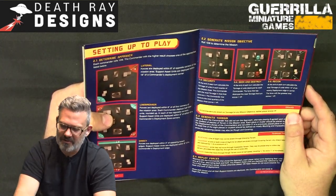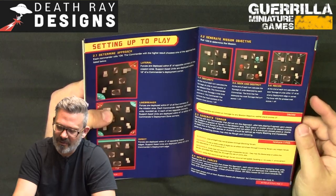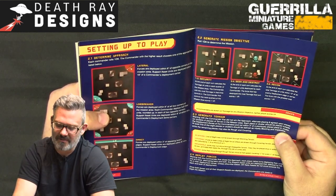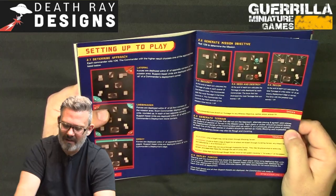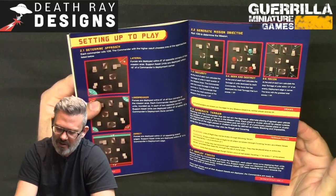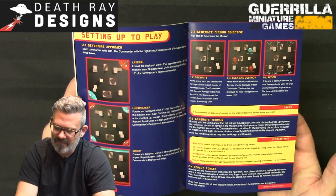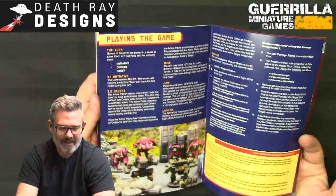Those three primary objectives are interchangeable with the deployment options for mission variety. Draws on tonnage mean neither player scores a VP. For terrain, the commander who didn't win the approach alternates placing eight pieces in the mission area — at least five should be mostly blocking and impassable, while remaining pieces are rough and covering. Then players alternate deploying their units one at a time.